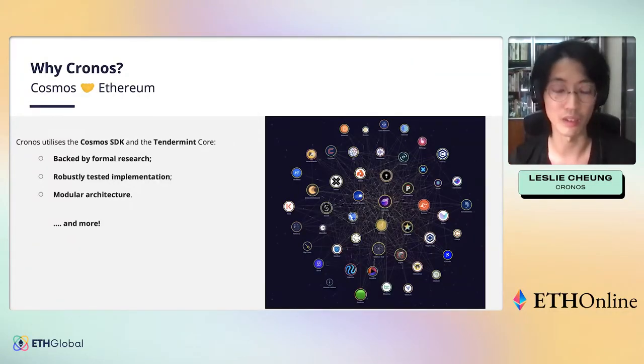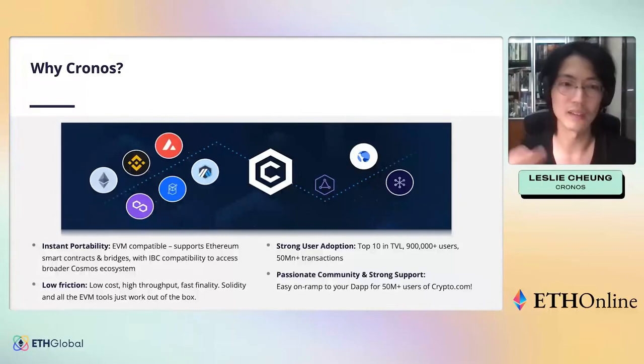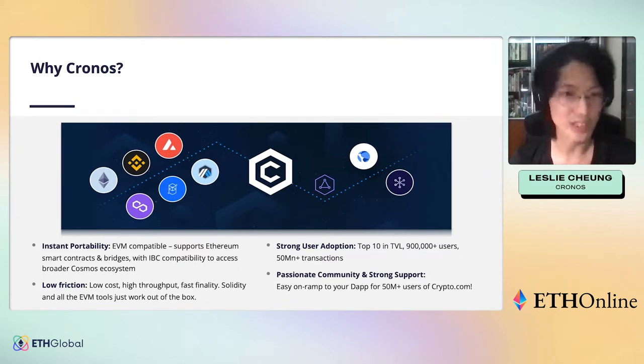What makes Chronos unique is its instant portability — EVM compatible, supporting smart contracts and bridges, directly alongside IBC. It offers low friction for users with high transaction throughput, instant finality, and relatively low transaction costs. For developers, Solidity and all EVM toolings work right out of the box, which reduces a lot of friction for projects migrating to Chronos.